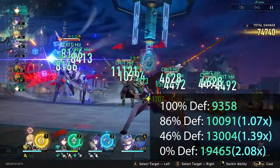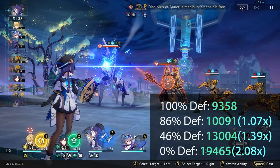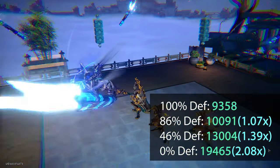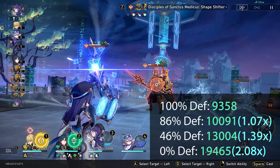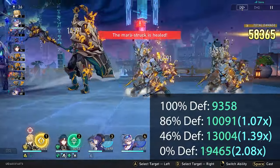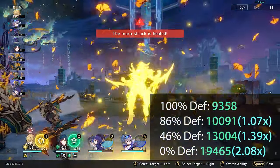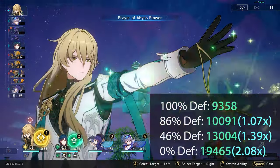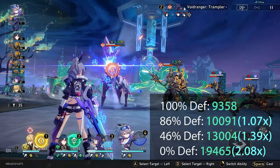You can already see the value at 46% defense down is 1.4x more damage than you'd normally do against level 88 enemies when your character is level 80. But just an extra 46% more defense down increases that to 2.08x the initial, which is just crazy. There's a lot of value in bringing more defense reduction. Of course, maxing out at 100% is the goal — we might get there more easily with future characters.